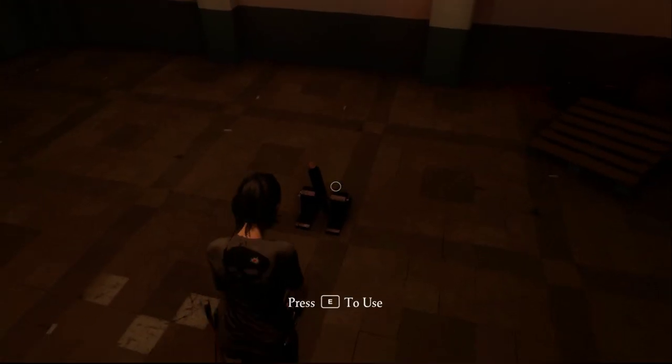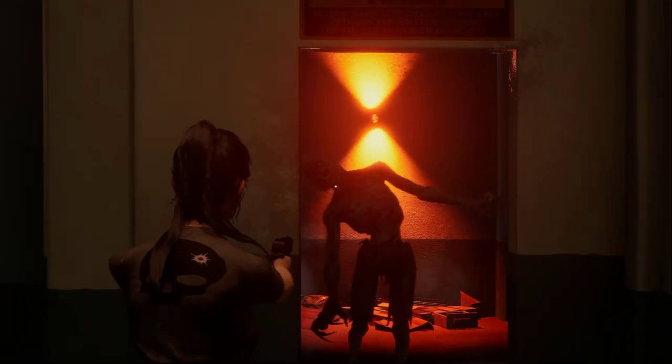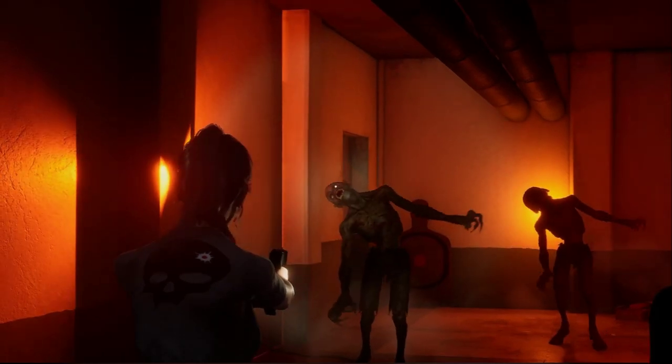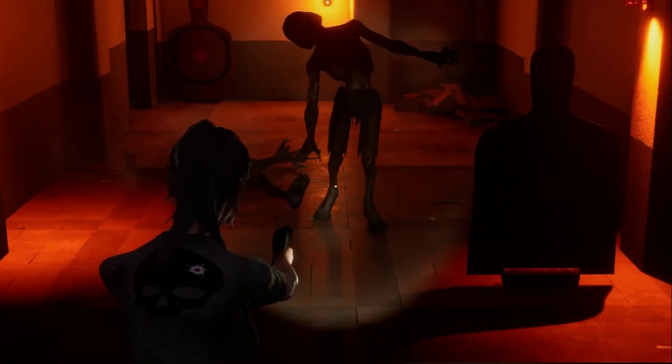All right, time for a refresher. Your basic ghoul is just a half vampire. Since they're still half human, a shot to the head will kill him quick. If a ghoul has head armor, you've got to shoot him in the leg to bring him down, and then kick him to kill him.